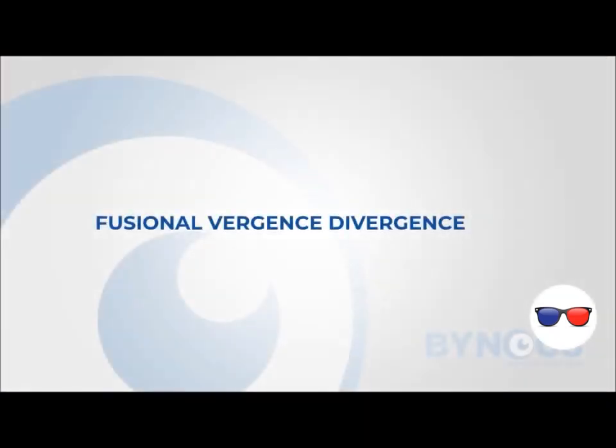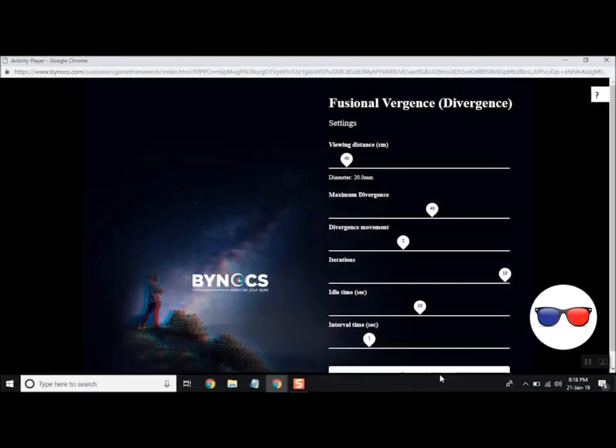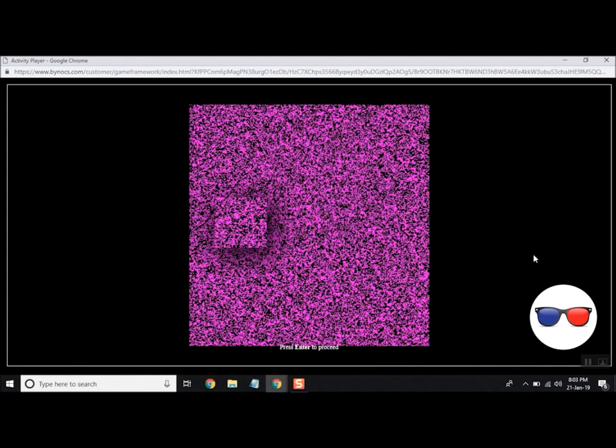Click on Fusional Vergence Divergence. Wear red-blue anaglyph glasses and adjust your viewing distance from the screen. Click Start Activity. You will see a small popped-out square within the big square.